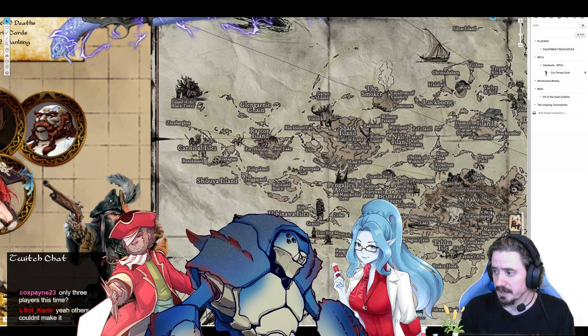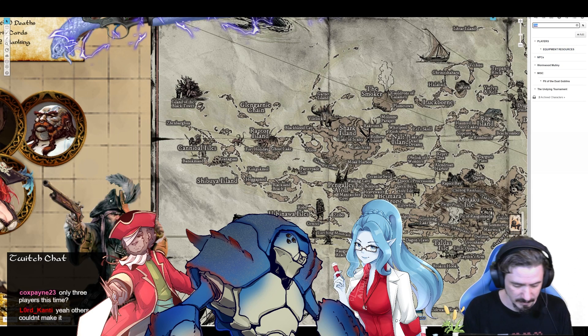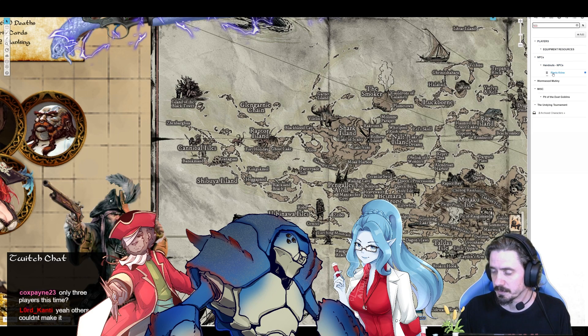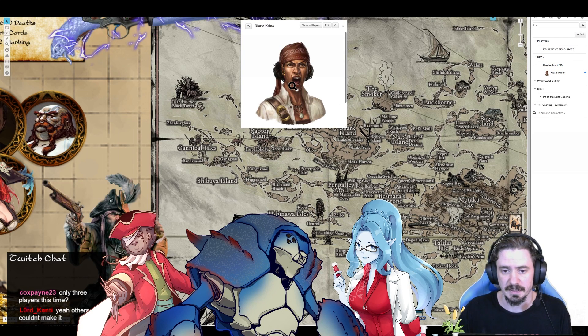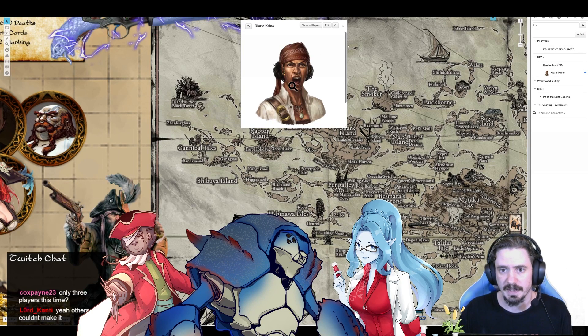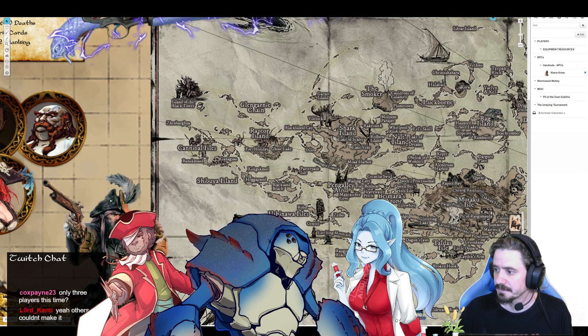Alright, let's jump into session 3 — "How to Be a Pirate." I think they gave us a series of training courses with Riaris Crine. A lot of this crew artwork was from the original adventure, except in the original adventure almost everyone was a human. So all the non-humans, like the crabs and the sharks and stuff like that, I did swap out for the artwork. But a lot of this is the original artwork. Paizo adventures always have phenomenal artwork.